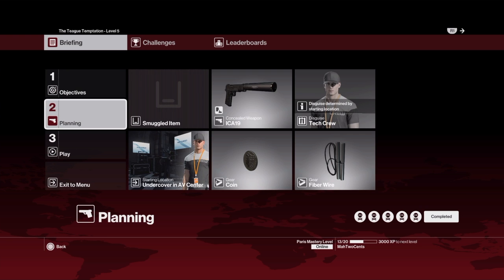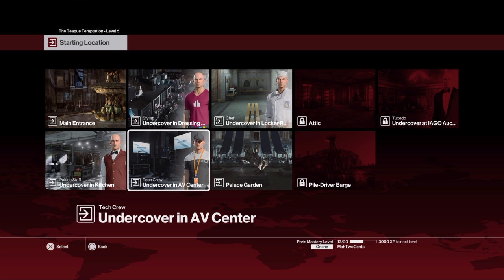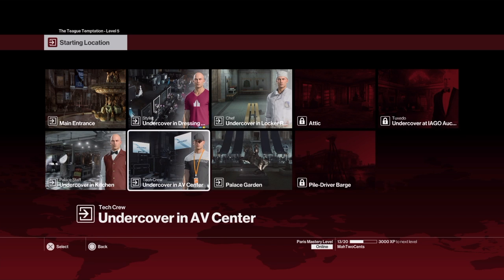So let's go over here to planning. Now for planning, you want to start undercover at the AV center. It usually starts you over here at the main entrance in the tuxedo. It'll cut down a lot of time and trouble if you just start right there. You just run down that hallway, as you'll see, and you take him out. Just throw the coin far enough to distract the guard and try not to attract too much attention with Cortland-Opry, and you'll be able to push him out.